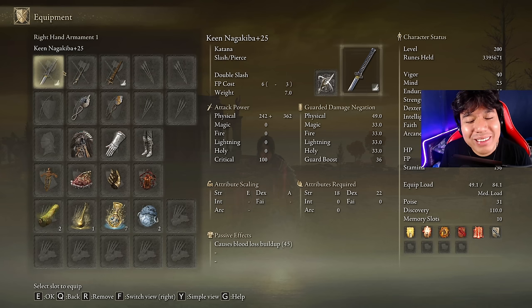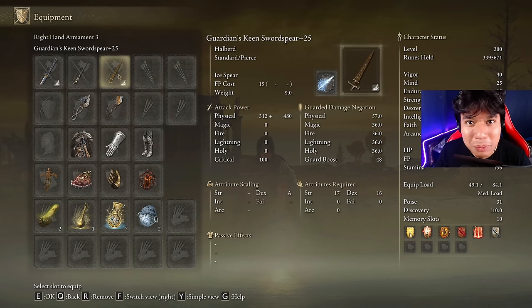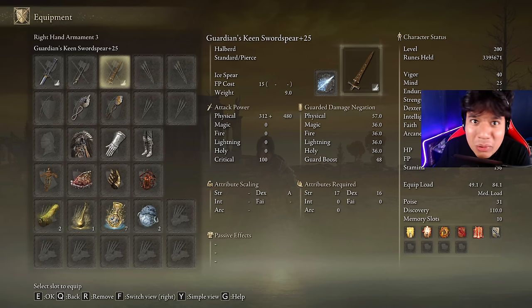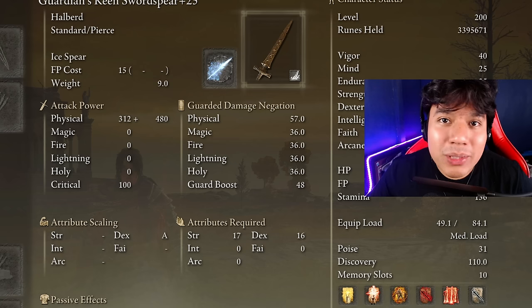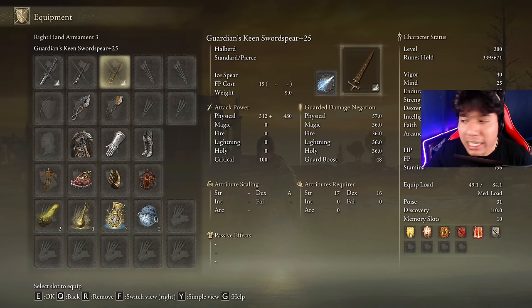The build I showed you previously is not going to change at all — it's still as powerful as it was. But now instead of using the Bloodhound's Fang I will be using the Guardian's Keep Sword Spear because this skill is way more powerful now. That doesn't mean Bloodhound's Fang is not as good as it was. The build we crafted is perfect to enter this DLC and I'm just waiting a few hours to start playing, so let's go quickly with the rest of the changes.